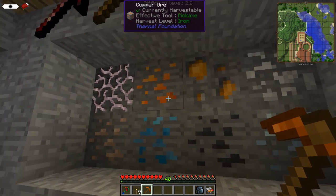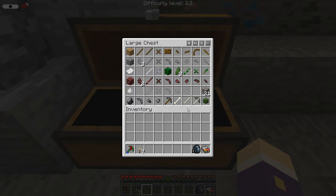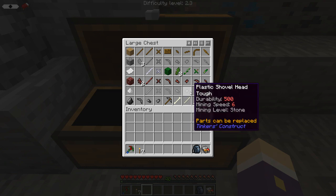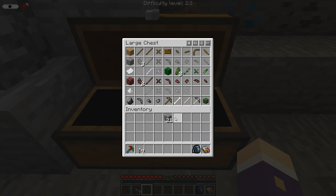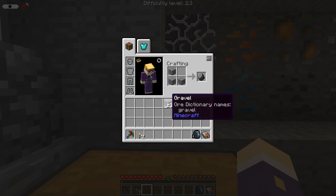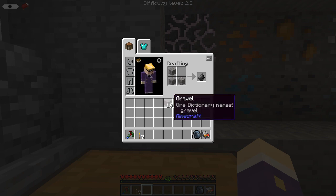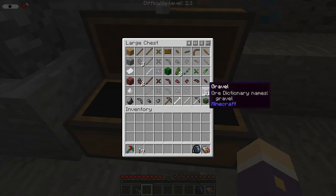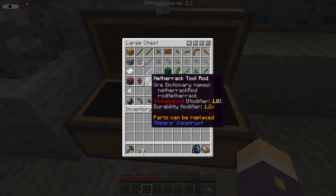Before moving on to the next mining level, there are a couple of other materials worth considering as a starting point. First, gravel: three gravel in a crafting grid makes one flint, or you can just break gravel to get one flint per piece — it takes a little more grinding but both methods work.